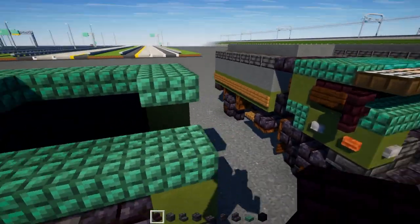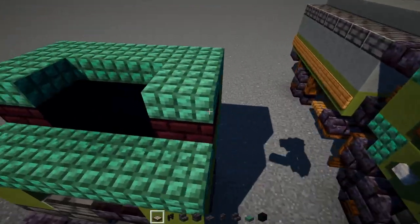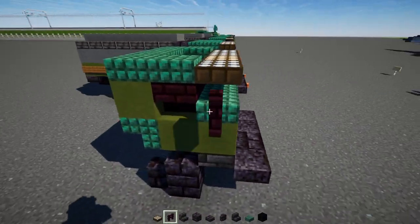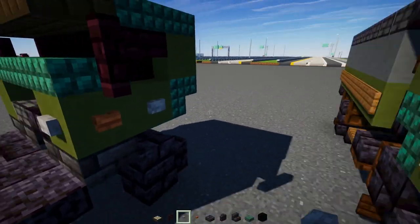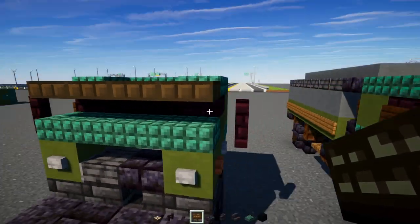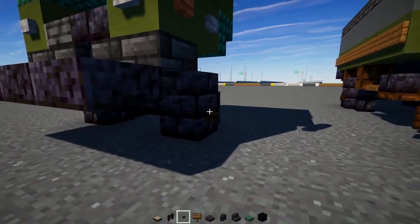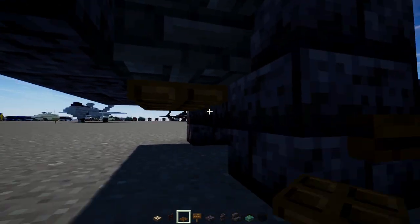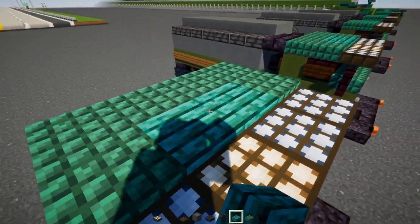Add four blocks wide of dark prismarine slabs on top of the back of the cab and on the edges. The inside is going to be two blocks wide of black concrete. Then add upside down nether brick stairs facing outwards, then a row of daylight detectors four blocks wide — making all but the middle one yellow — and nether brick fence on the sides. Then add a stone button, a cashew button, another stone button, and the same thing on the other side. Add a dark oak sign to the side of this window on both sides, then dark oak buttons to the sides of the wheels, and dark oak trap doors two blocks wide underneath in the middle.